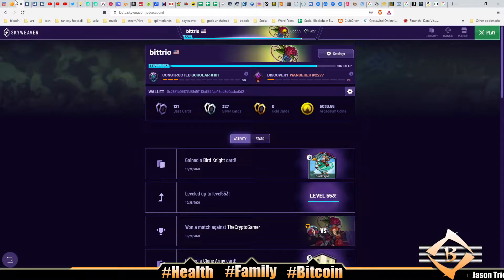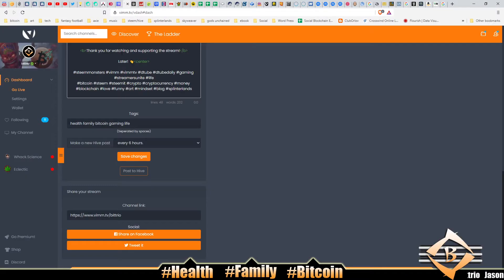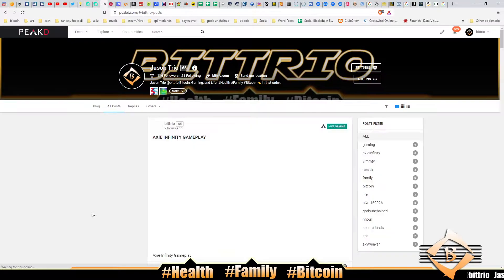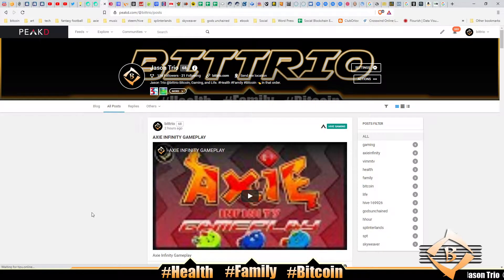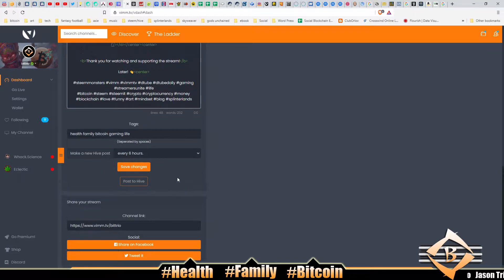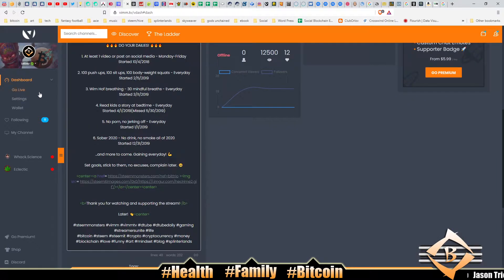We're not playing Axie, we're gonna play some Splinterlands, but I want to get this Vim post-to-Hive done. It won't post. Technical difficulties please stand by - you have to go into Go Live and then hit post to Hive. Not working.